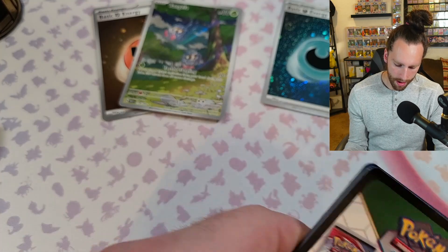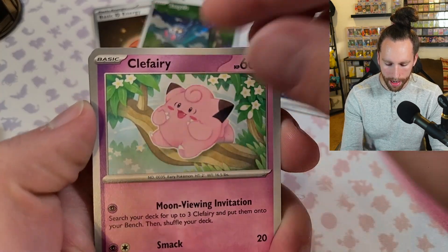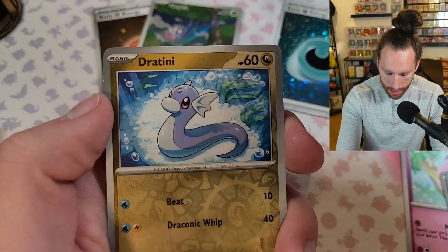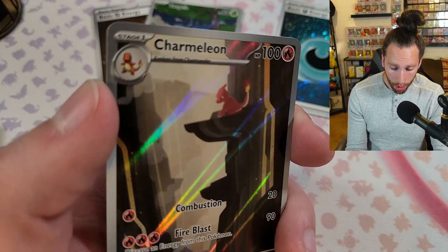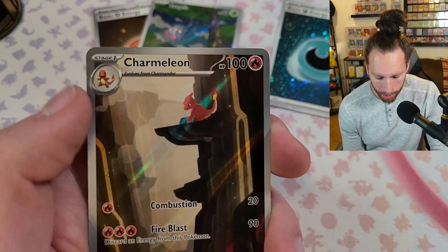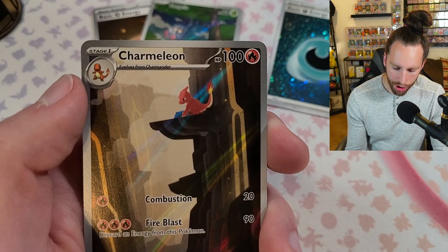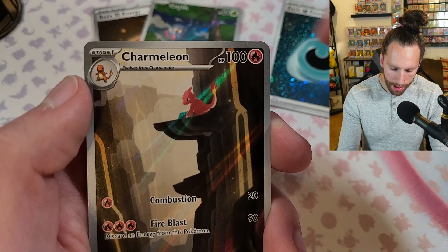Last pack magic — it always comes through. We got Protective Glasses, Arcanine, Dratini, Charmeleon. We got the Wartortle Illustration Rare — let's see what we got behind the Charmeleon. I love this Charmeleon, it looks nice. And behind the Charmeleon, we got...